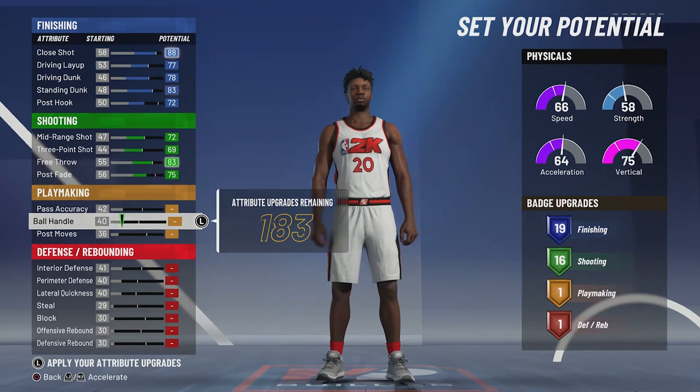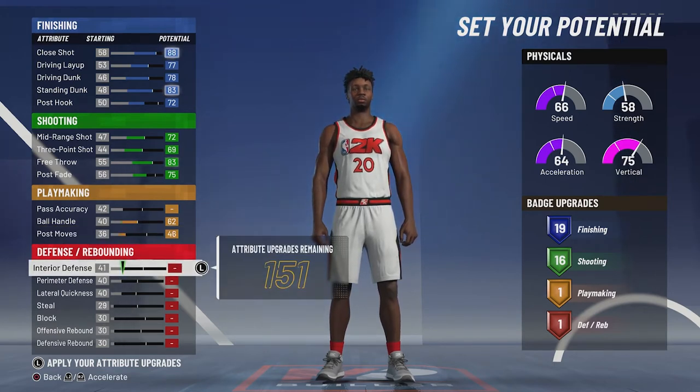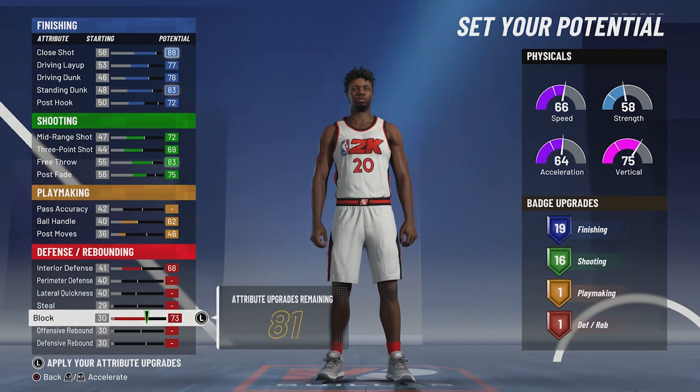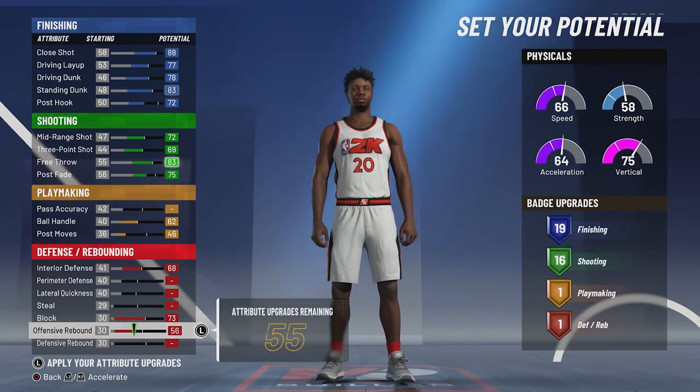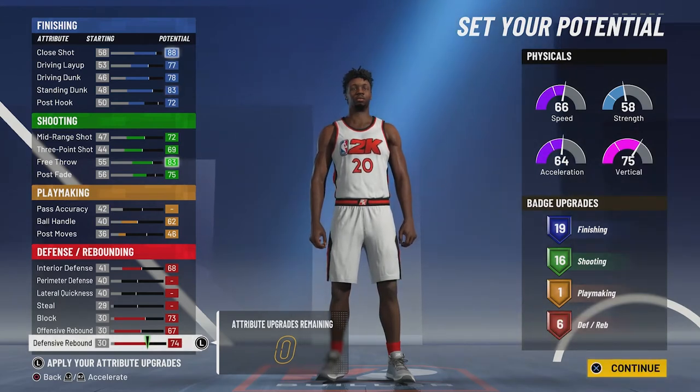For playmaking, you're going to max out your ball handle and bring your post moves up to a 46. That's not going to give you any additional playmaking badges. For defense and rebounding, you're going to max out your interior defense, bring your block up to the max, max out your offensive rebound, and max out your defensive rebound. That's going to give you six defense and rebounding badges.